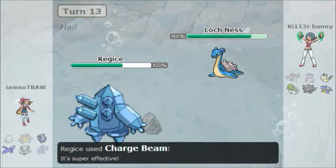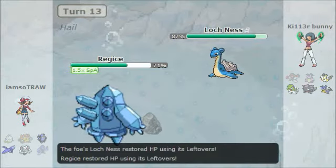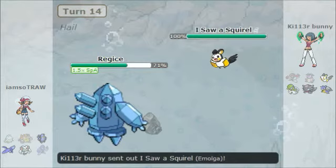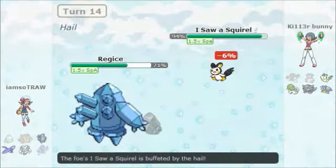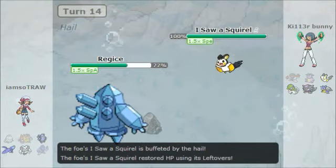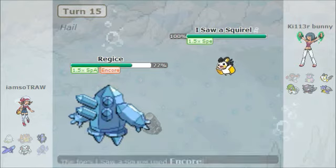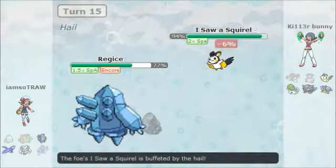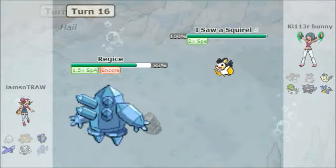I see the opportunity and use it to my advantage — I predict them to go for another Charge Beam, so I switch into my Ampharos and use Motor Drive to get a speed boost off of it. Then I go for an Encore and make them give me another speed boost. That worked awesome and totally to my advantage.